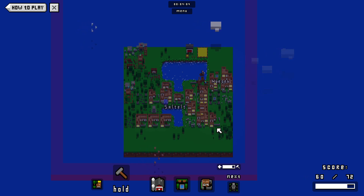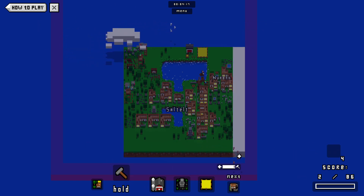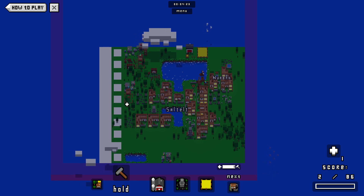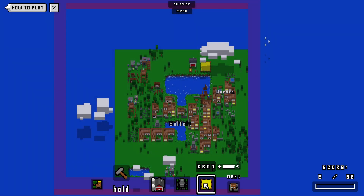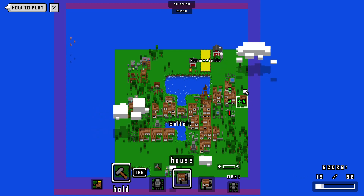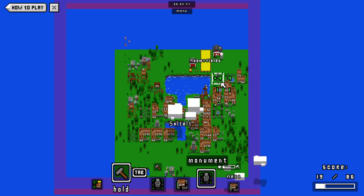Nice big house there in the middle, and we can continue on. I think our main goal here is just going to be seeing if we can hit those borders — there we go, our side limits hit there. When building out, I think it does make sense to go one way and then the other to square out, because that's going to give you another extra line at the top each time. Our monuments seem to like parks more than they like houses.